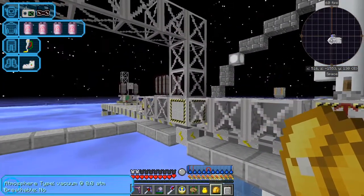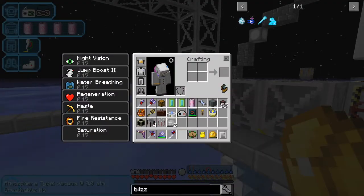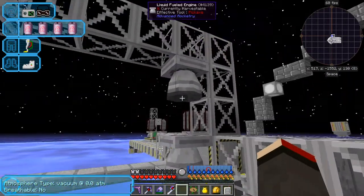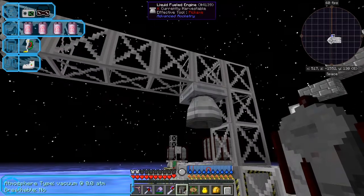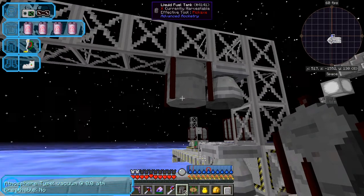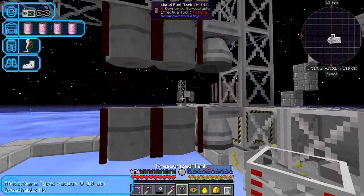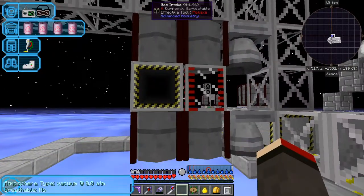We're going to go and collect hydrogen this time. I've already done nitrogen and oxygen, which I haven't shown you, but it doesn't matter that much because it's all the same stuff. So I'll put down the two motors and build it in a simple configuration. Then in the middle I'm going to put some fuel tanks, a pressurized tank, and then the gas intake here. That's all we need.